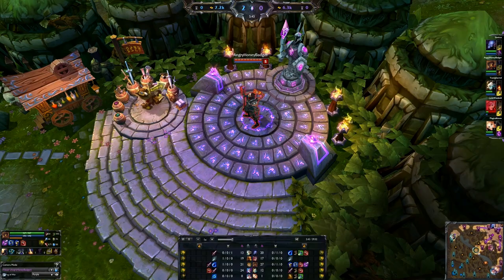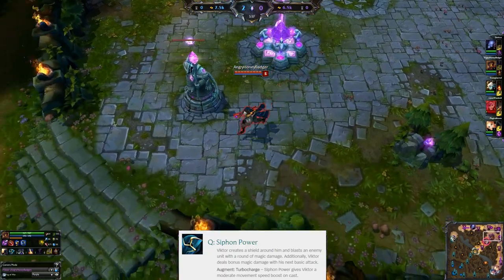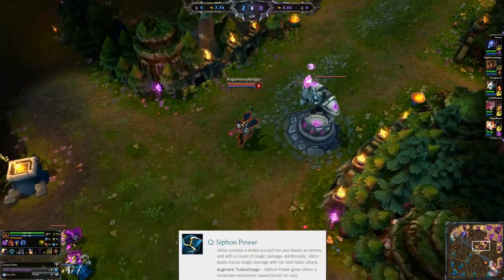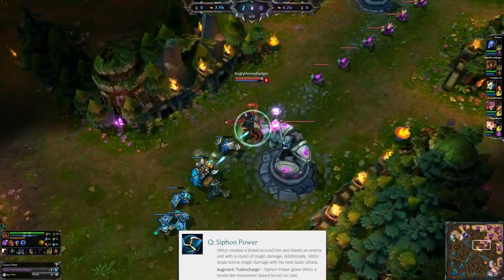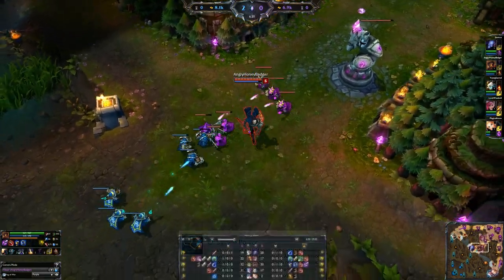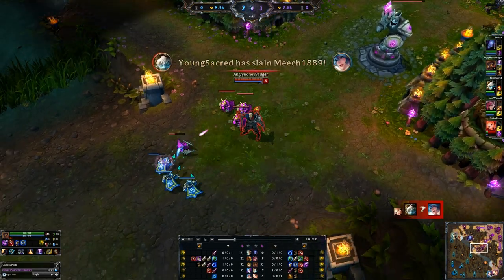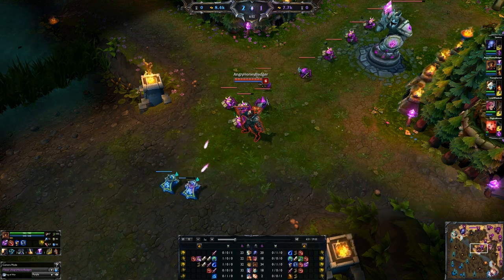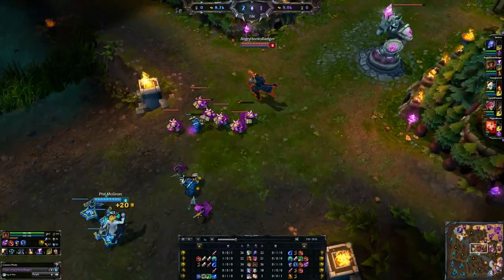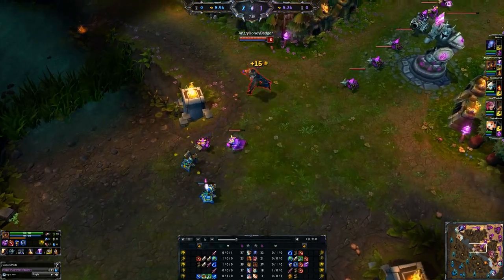Starting off with his first ability, his Q — that is Siphon Power. You go ahead and hit a unit, it locks onto them, deals magic damage, and grants you a shield for 2.5 seconds absorbing damage. Your next basic attack is converted into magic damage, dealing damage based on your level plus 50% of your ability power. I tried to max this out first this game. It's good in lane if you're confident you can poke with it, but you really need to get that next auto attack off — it does an insane amount of damage. The raw damage on the Q alone, just hitting someone with it, is really underwhelming.